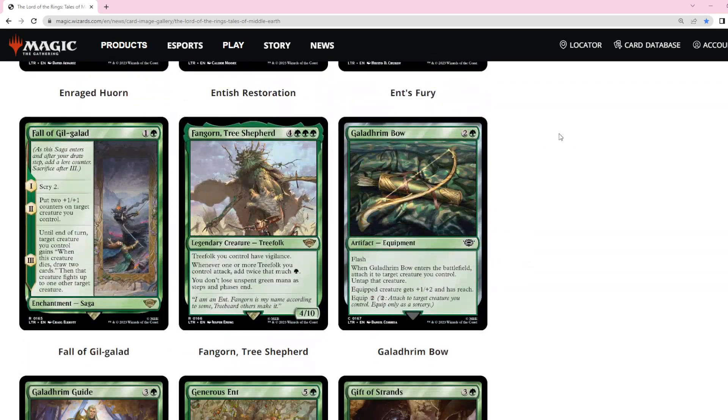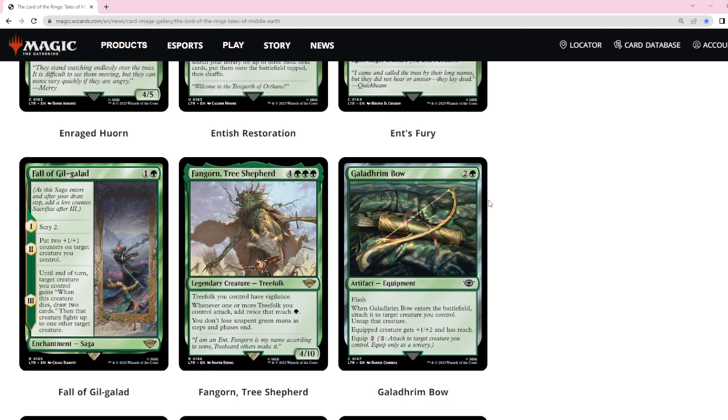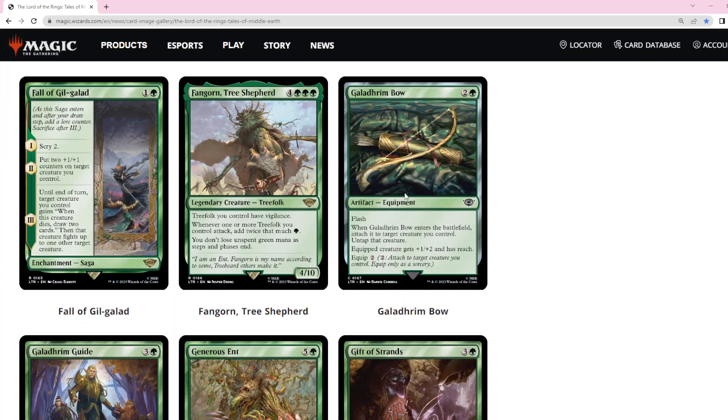Green is off to a great start. Galadrium Bow is unfortunately a little bit too expensive. It does untap but we get this effect cheaper elsewhere. Even though it's not a permanent effect, the instant does add a reach token. I think you'll just want the cheaper version of this type of trick — where it comes in as a trick and then gives you a little value later in the game. This is not playable.